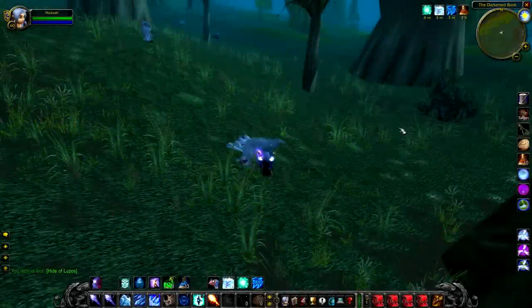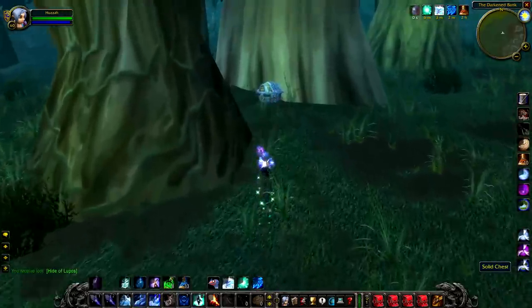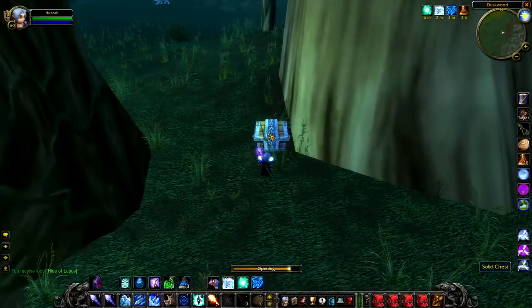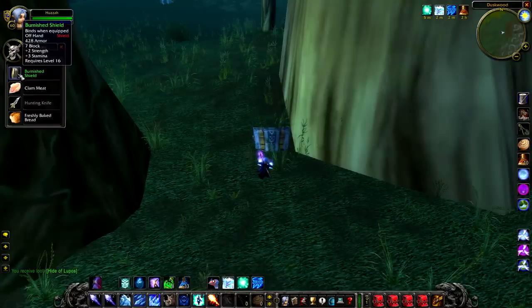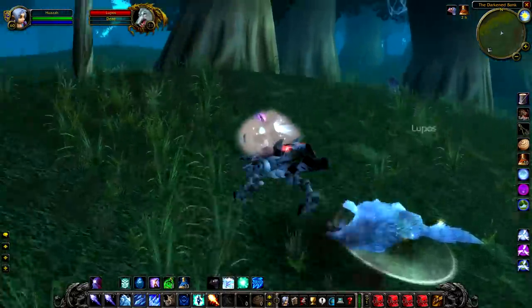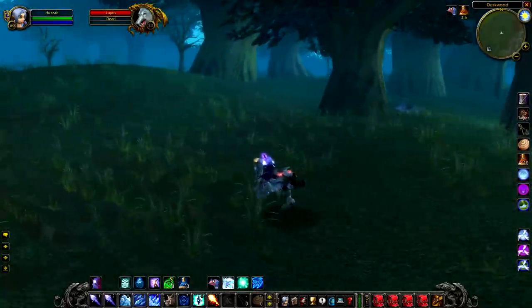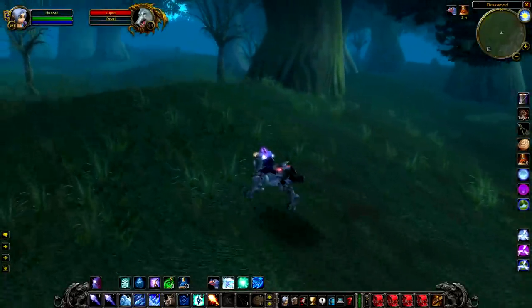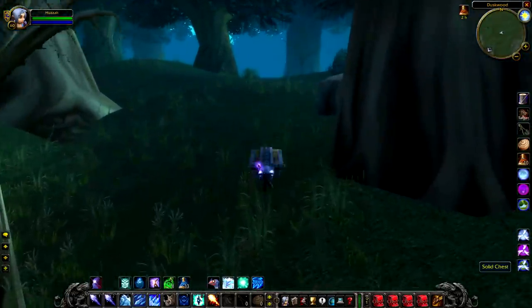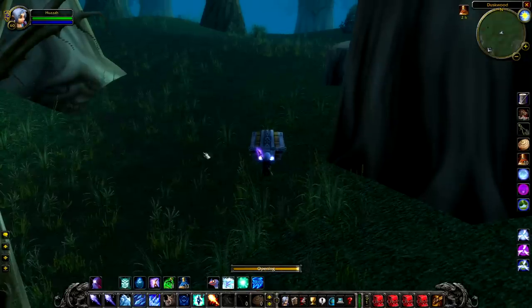I'd also like to mention that nearby Lupos there are two chests out in the wilderness. If you kill him, just go right behind and there's a solid chest hidden in between two trees that will normally have a green in it, or maybe two greens, or a green and a recipe. There's also one more chest further away — if you head towards Ravenhill Cemetery along the tree line, you'll find it just off on the right before you hit the cemetery. If they're not here, somebody else has taken them, but if they are, this makes Lupos an absolutely great kill.